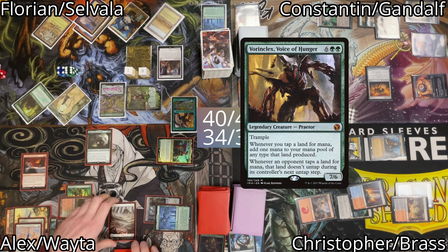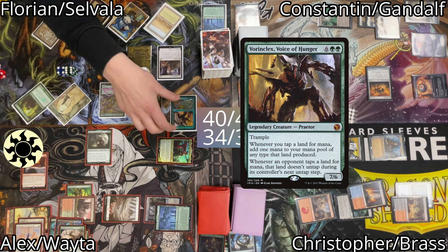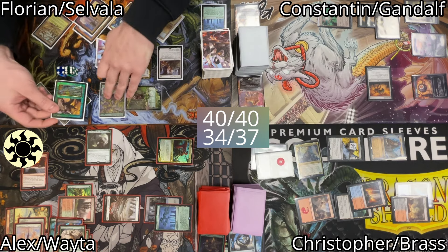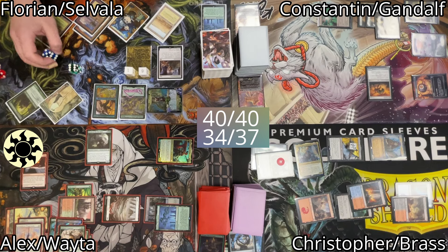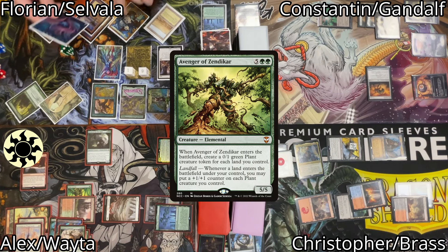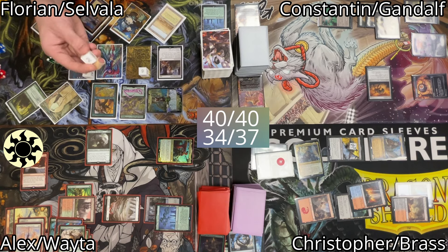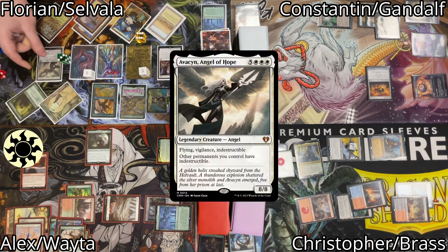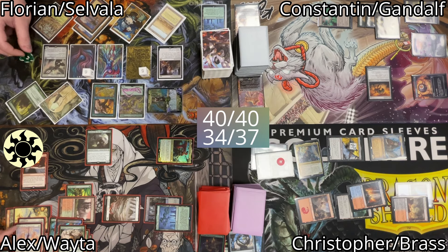With Vorinclex still on the stack I float a white mana, then Vorinclex resolves. Florian uses even more mana to cast an Avenger of Zendikar, which comes with a total of 5 plant tokens. He uses more treasures and mana to cast Avacyn, Angel of Hope, so everything on his board is indestructible now.